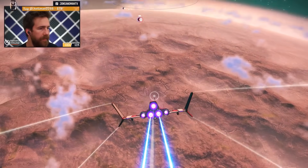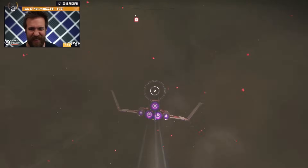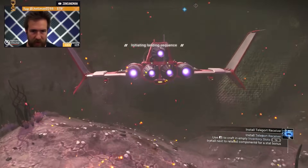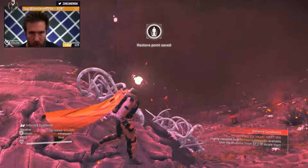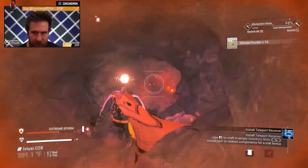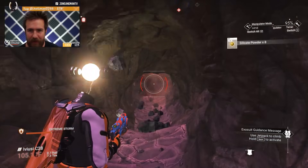Wow, looks hot. Whoa, look at this atmosphere — it looks really hot! What is going on on my screen? Let's check this out. Oh my god, I'm gonna make some mad money but I'm in a storm. Extreme! Oh my gosh, I don't know if this is worth it. There are earthquakes and stuff — this is not a chill planet. I feel like this is a planet that's gonna storm forever.